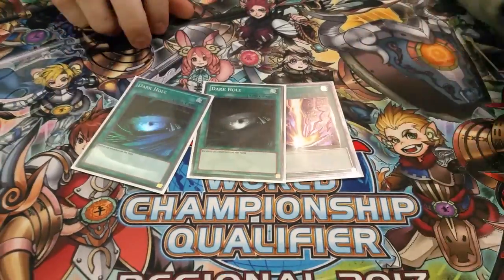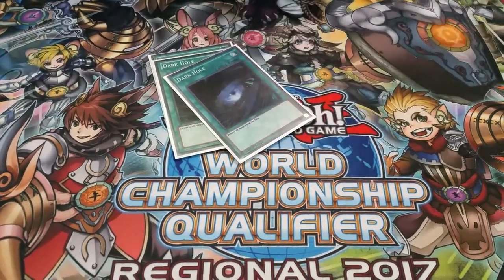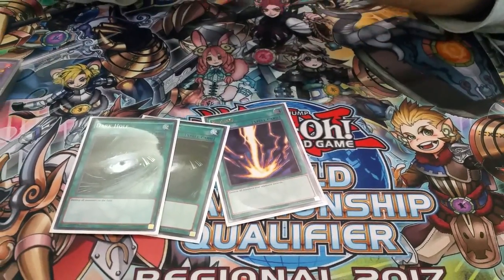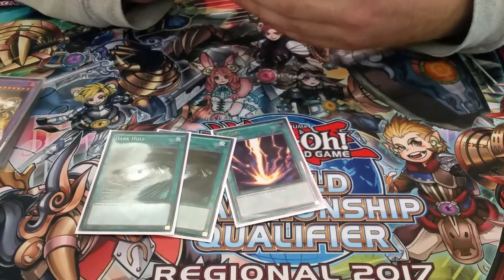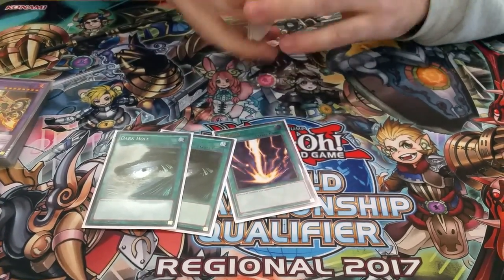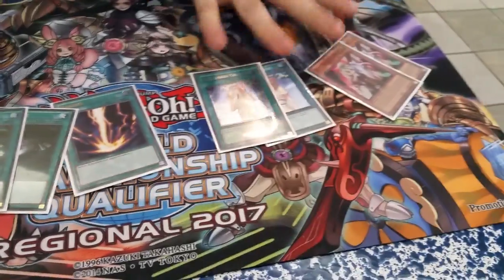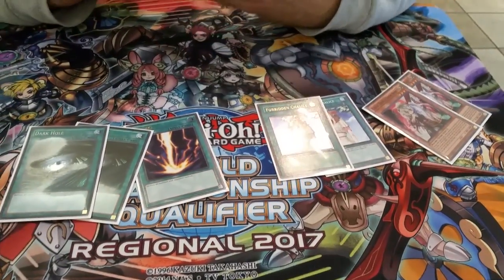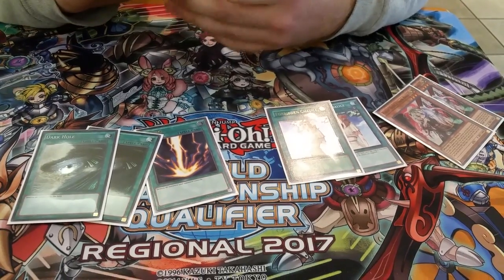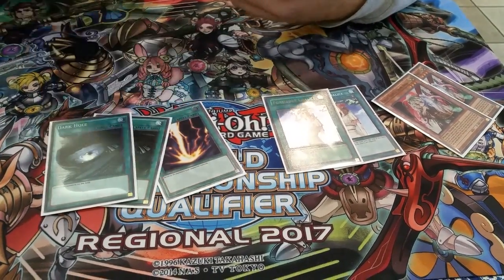Three board wipes. When I go second against Zodiac, pretty much I'm siding out like seven cards that are not gonna do me any good drawing into against a full Zoo board with back row going second. So I end up siding very heavily in that matchup — I'll side in all of this, these seven cards in the Zoo matchup going second. With these extra engines allowing you to do so much with so little, it really doesn't hinder the consistency of the deck to side in this many cards in Metal Foes.